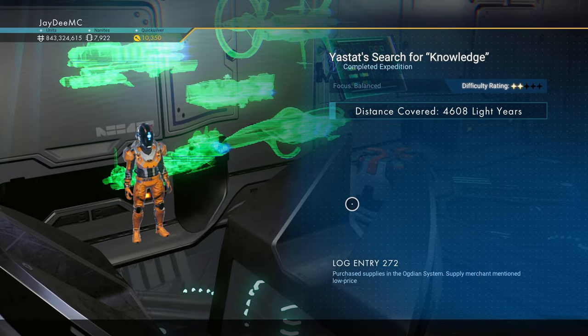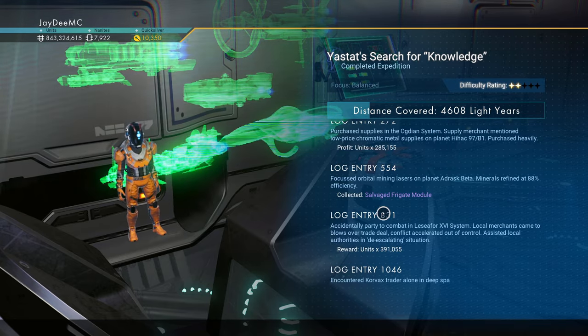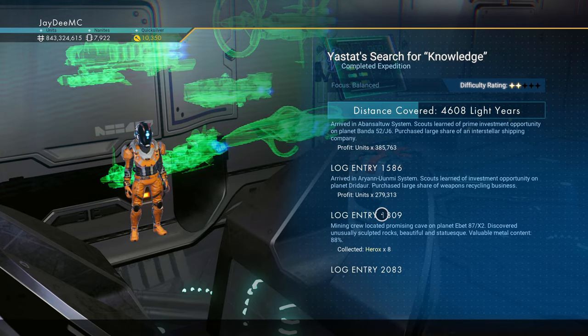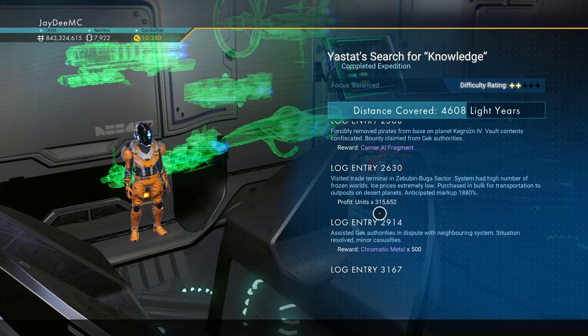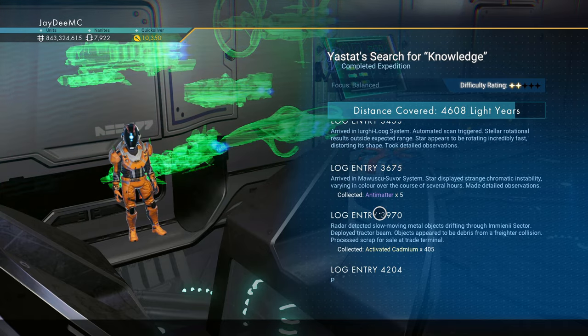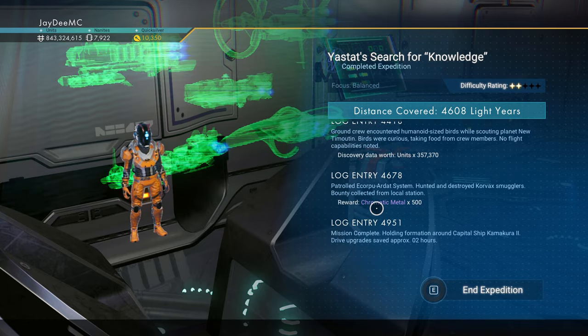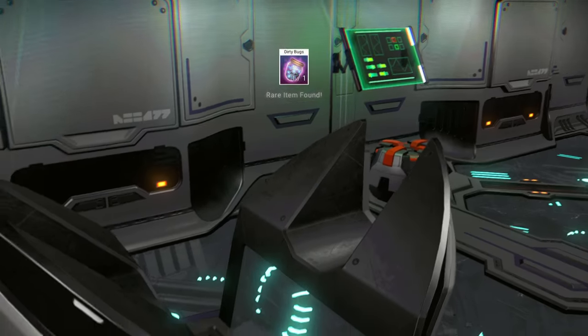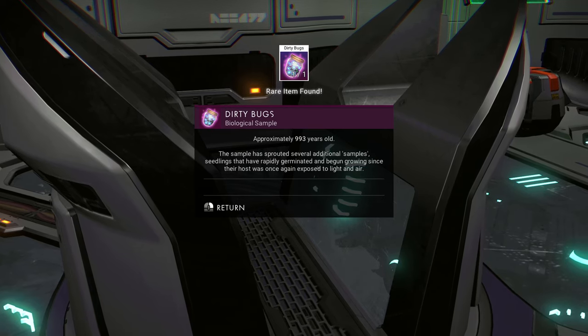It's a balanced mission. So we got a Unit Salvage Frigate Module, which is excellent. More units, Herox, Carrier AI Fragment. Chromatic Metal, Salvage Frigate Module, Antimatter, Activated Cadmium, Organic Catalyst, Chromatic Metal. And we got Dirty Bugs, 993 years old.